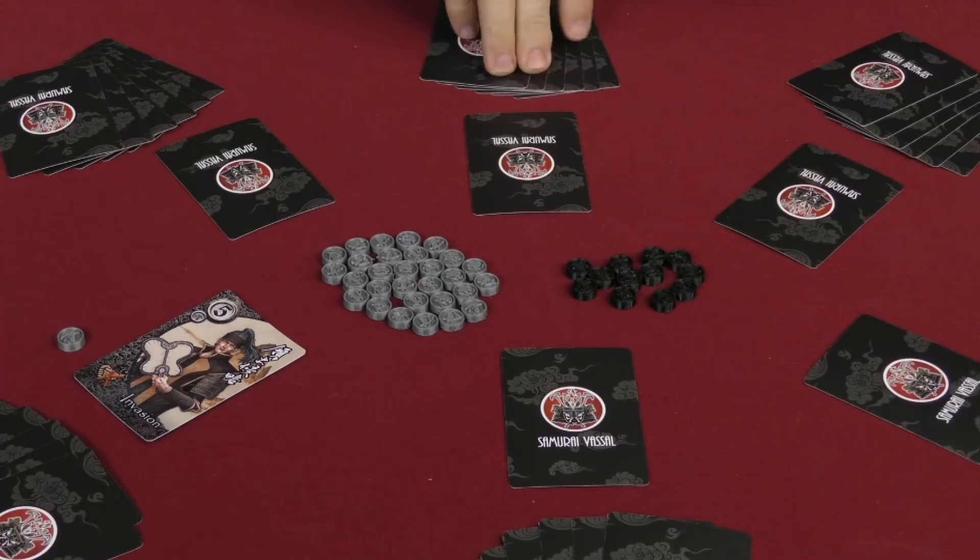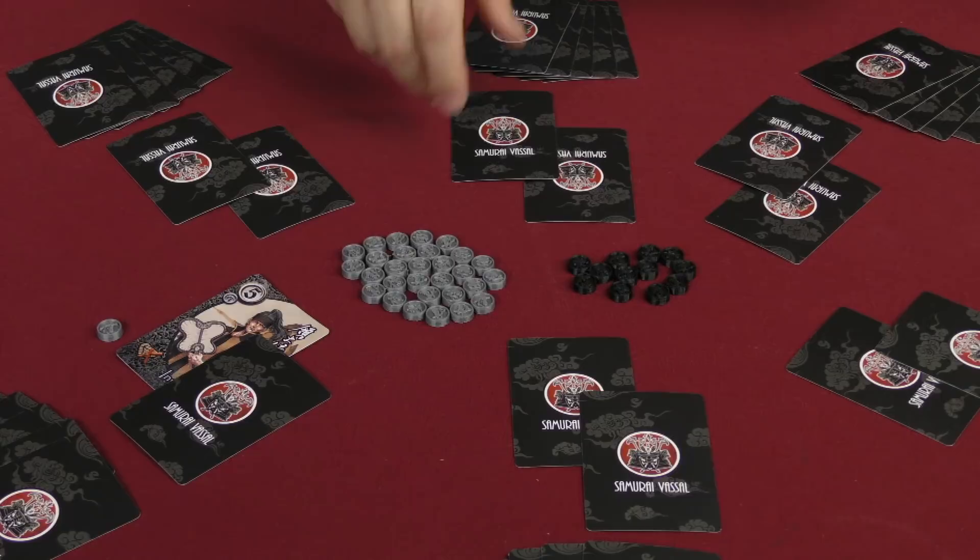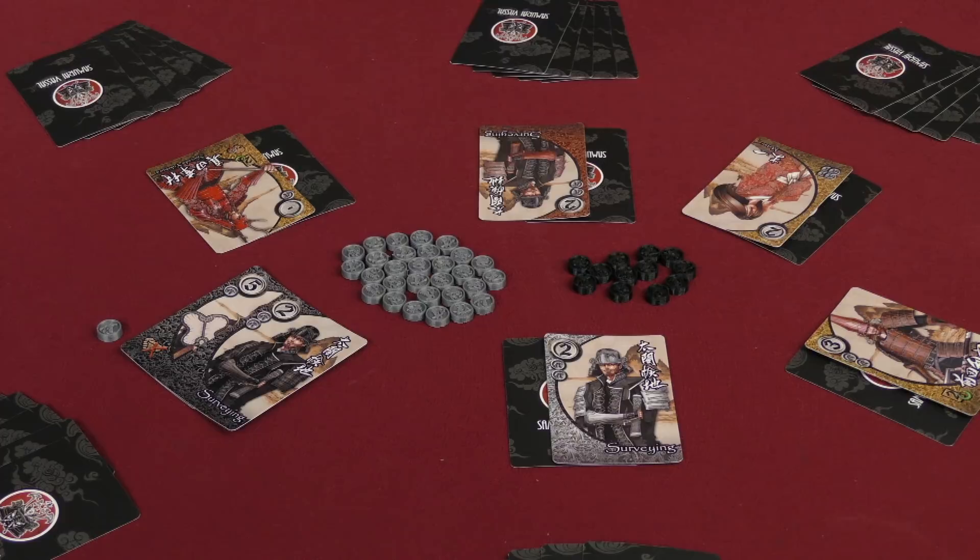At that point, another round begins where each player chooses another card for their proposal, along with another round of discussion. As we've already seen, you don't have to do what you say — you can try to be sneaky and get people to think you're going to play one card when you're actually going to play another. Once everybody has chosen their card for this second round, those cards are flipped over simultaneously as well.